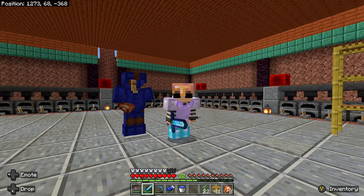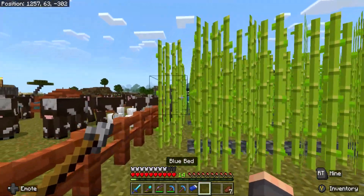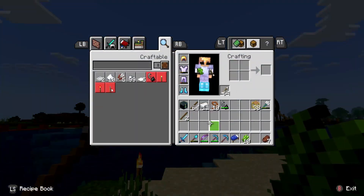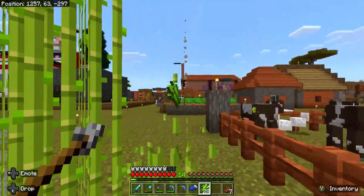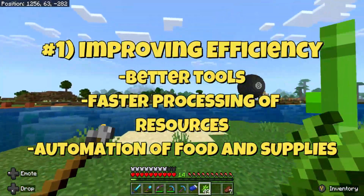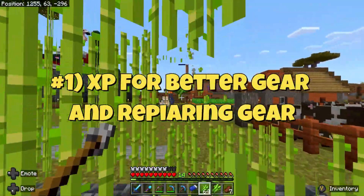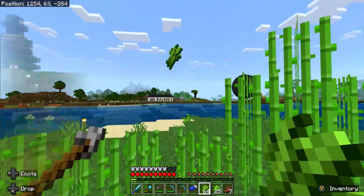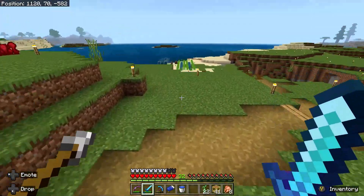I want to encourage everybody to check out all of the other Forever Bedrockers' videos of all these builds. Now let's move into a few things early game that are base-specific and will help you advance. Early game, there are three main things you want to focus on: efficiency in getting and converting your resources into usable materials, XP, and trading. Those are the three main things to get going as early as possible to help you advance further into the game.